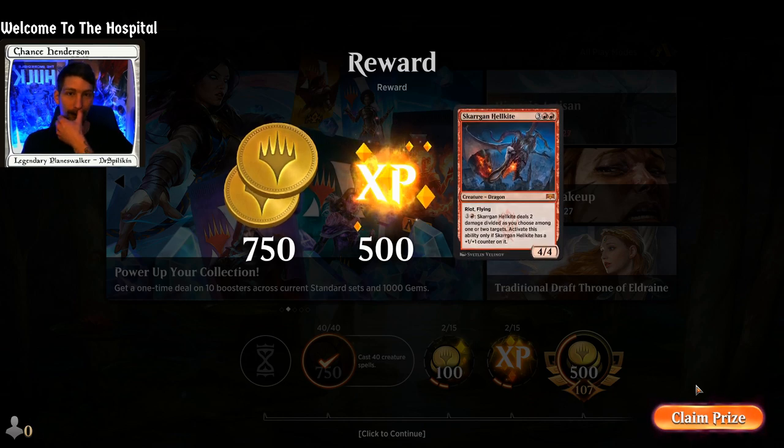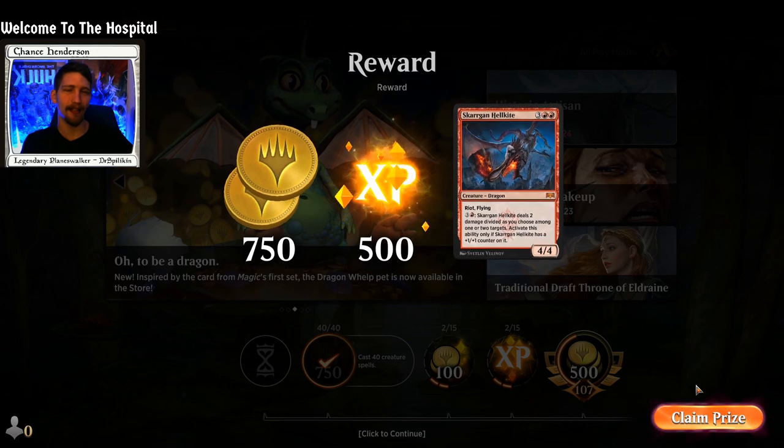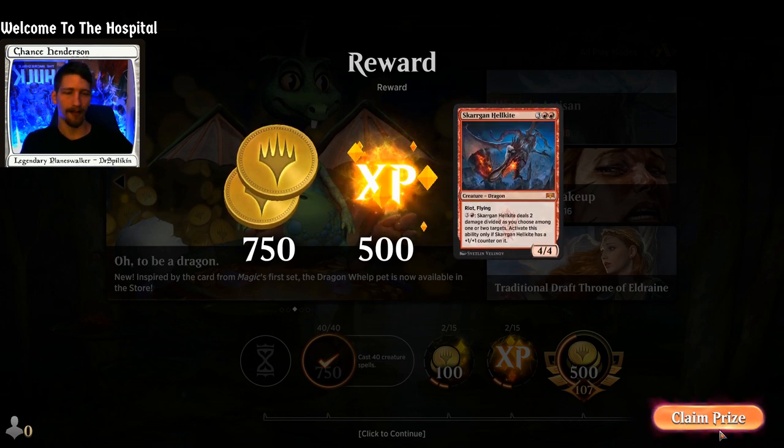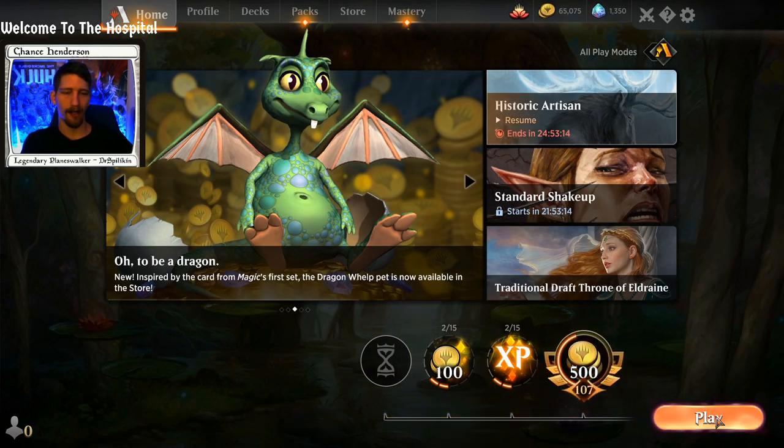If we could have even gotten down the Lumbering Battlement — that's a 4/5 with vigilance, even if it doesn't take anything it's enough to defend against being Lava Coiled out. That was our mistake and that's okay. We realize it, we move forward into game three.